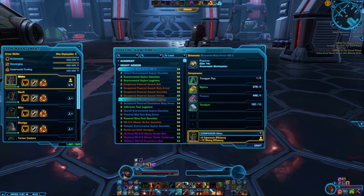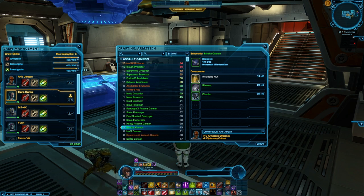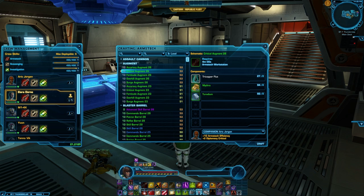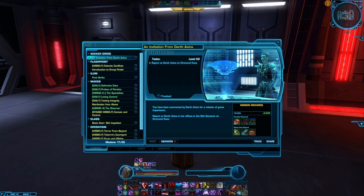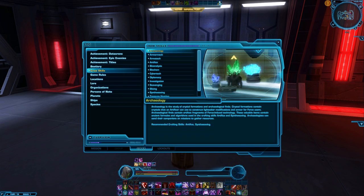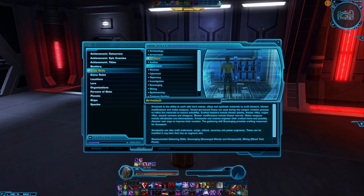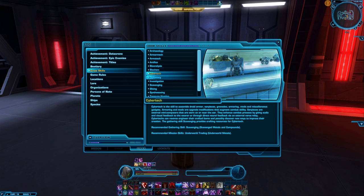It's also worth noting that anytime you want to pair things up, you don't have to refer to this guide. You can easily go into your codex and search the crafting skills there. To get to your codex, just hit L if you haven't rebound it, which will pop up the quest log, and then at the bottom go to codex and you can find the crafting skills there. It'll actually tell you what crafting skills go with what inside the codex, which is incredibly helpful.